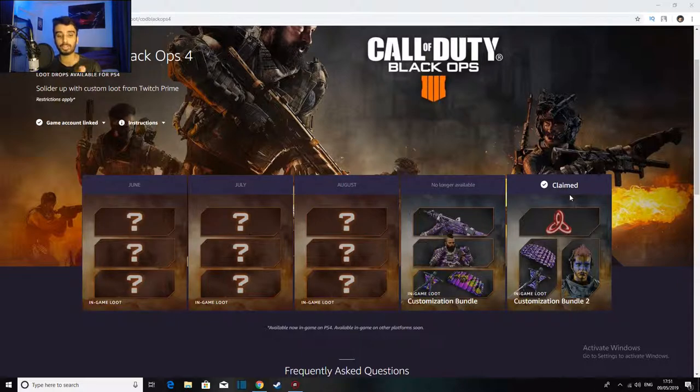Once you click on the link, it'll take you to the Call of Duty Black Ops page as you see here. As you can see, I've already claimed my loot box for this month, which is May. There are different in-game loot items you can claim every month if you have Twitch Prime, which is really cool. Basically, it just says 'claim now,' so you just click on that and it'll ask you to sign in with your Twitch account.